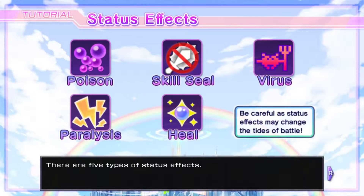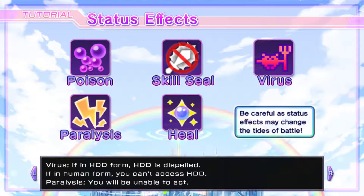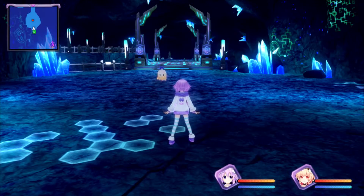There are five types of status effects. Poison: your HP decreases each turn. Skill seal: you will be unable to use any skills. Virus: Hard Drive Divinity form — HDD is dispelled. Human form: you can't access Hard Drive Divinity. Paralysis: you'll be unable to act. Heal: HP recovers slightly each turn. Negative status effects can be cured with the right skill or item. Alright, coolio.